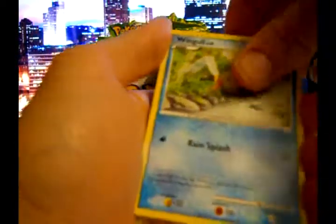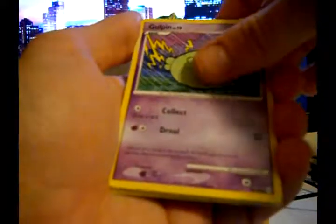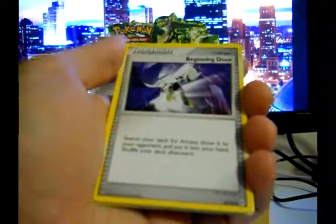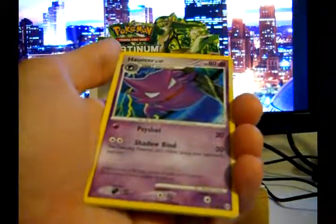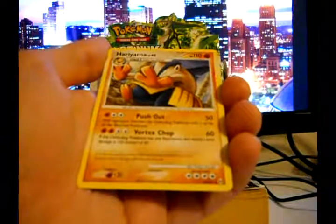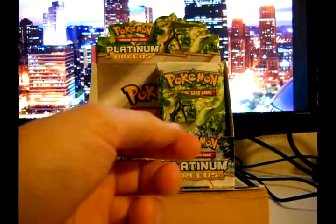Wingull, Trico, Gulpin, Bagon, Veneery, Beginning Door Trainer Card, Lucky Egg Trainer Card, Haunter, Reverse Holo Rattata, and Hariyama.